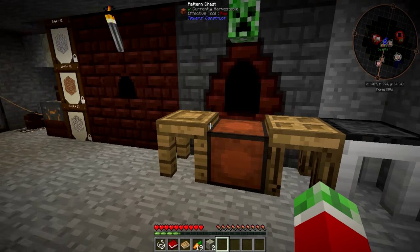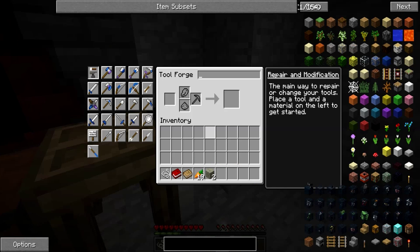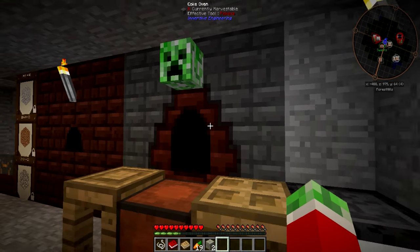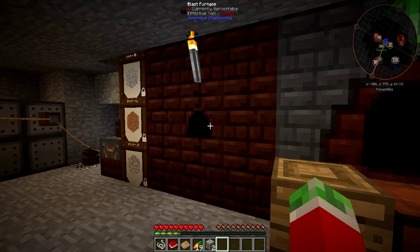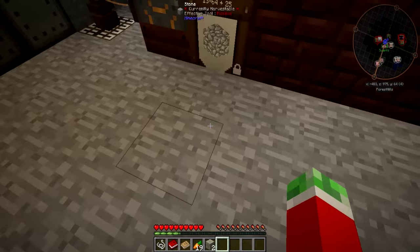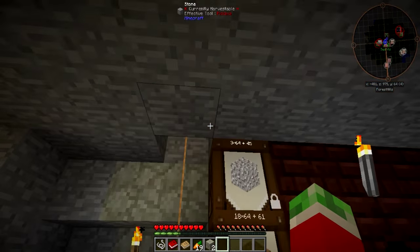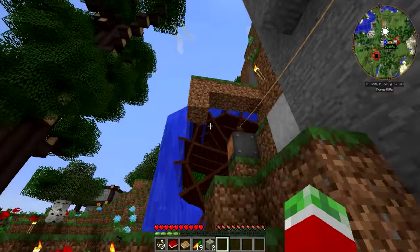First of all, we got some basic Tinkers Construct stuff — the stencil table, pattern chest, part builder, and the tool forge — so we can already make some very powerful weapons if we want. We got ourselves a coke oven and a blast furnace from Immersive Engineering, meaning we can get creosote and steel out of this. A couple of barrels and some very basic power generation, as we got one water wheel outside right here.